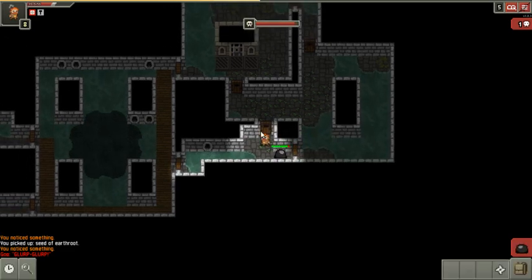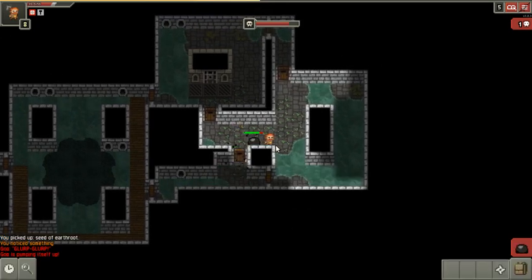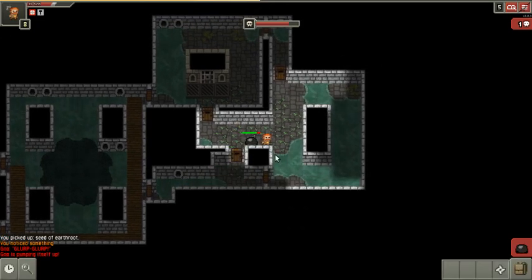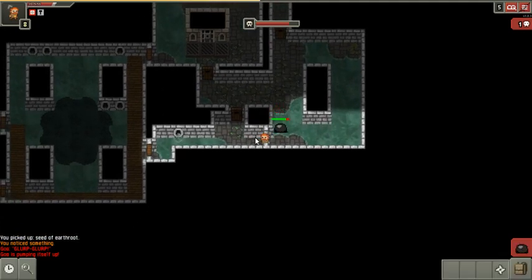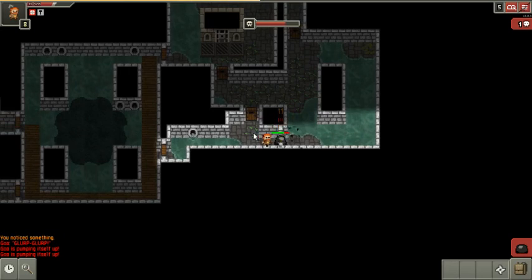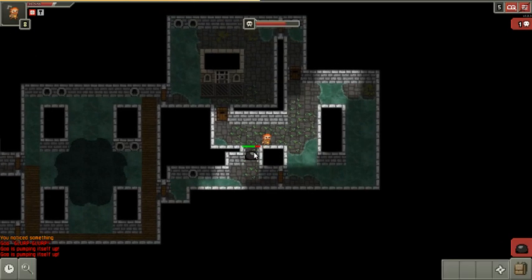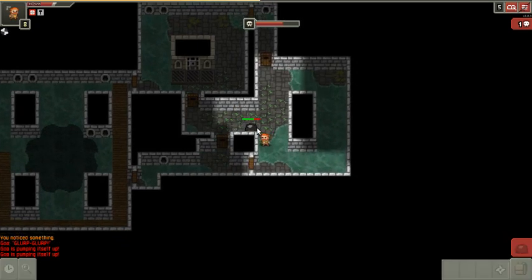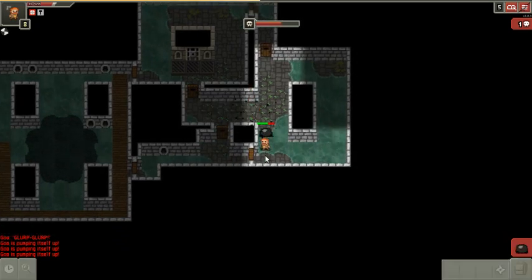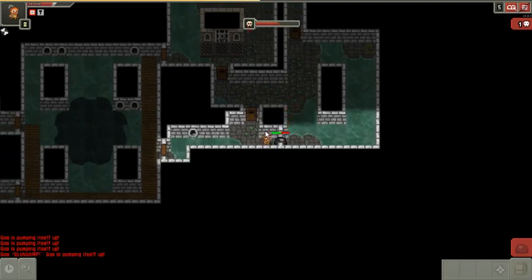The problem is that if he hits me, he can give me that toxic effect that the bedded rat had. Do you see him pumping himself up there? That's the special attack, and it's a doozy. If I stand in the way of that, it can take a lot of health. I've got to be careful not to set that off. There it is. If I walk away and it can't see me for a second, it resets.